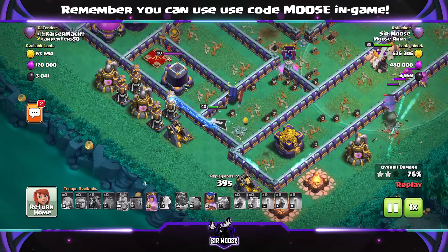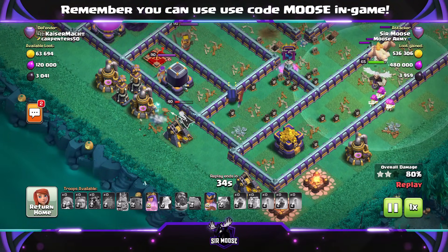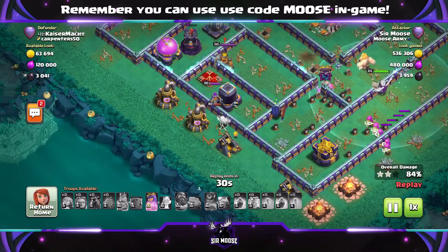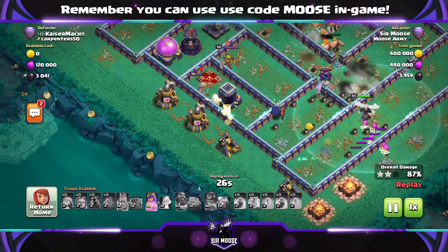Back to the action. Royal Champion on the left-hand side — she's doing a great job. Super Archers are fantastic, not only in the Battle Blimp but just getting through defenses. They're long range. This is just something totally different.